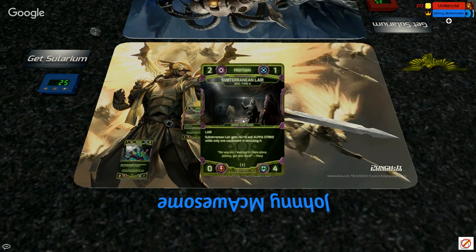Having the Layer keyword and funneling opponents into Subterranean Layer is very positive for the card. One of the things we like about the Layer keyword is being able to implement it into future design — it gives us a great place to play when asking: what if this was the only site your opponent had to attack? Subterranean Layer gets +6/+0 and Alpha Strike while only one combatant is attacking it, so you may have a small guy to cloud swap with it, and you're ultimately trying to avoid triggering that ability altogether.